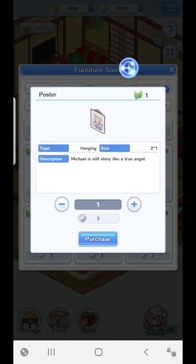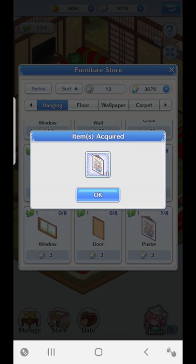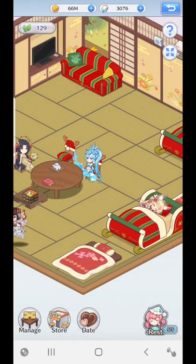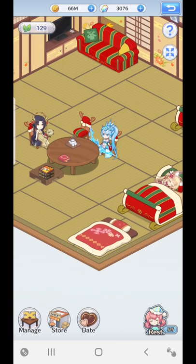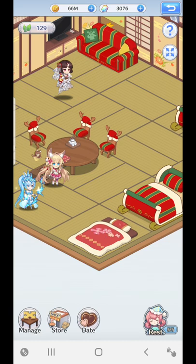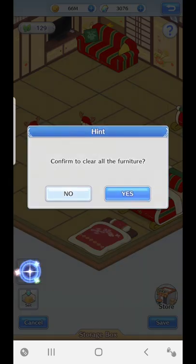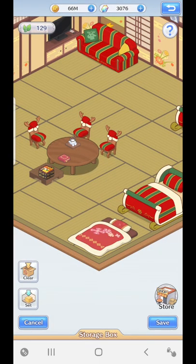So let's buy a poster. What you do is click on it and press Purchase — that's going to be three furniture coins. It will show you 'item acquired.' Now, this part had me a bit confused, because when I purchased something I was like, where do I go? How do I actually put it on? I had to go through the management section here, and it was a bit confusing because it didn't pick up anything. Pressing Clear clears your furniture; pressing Set just sets the layout — that's not what you do.